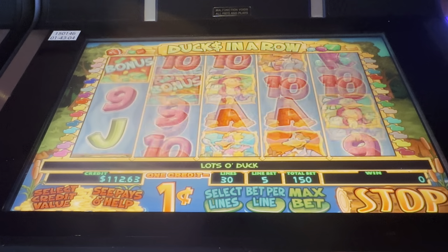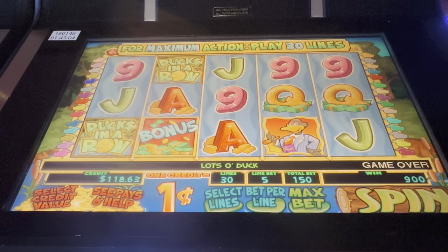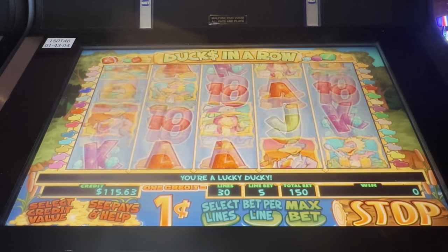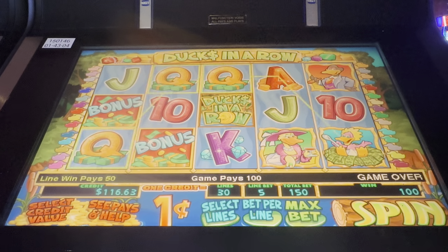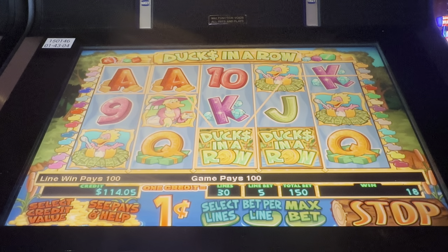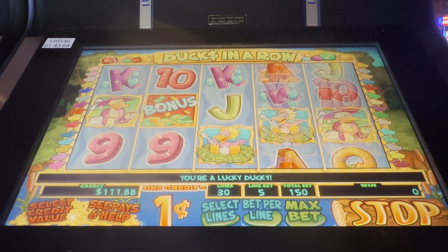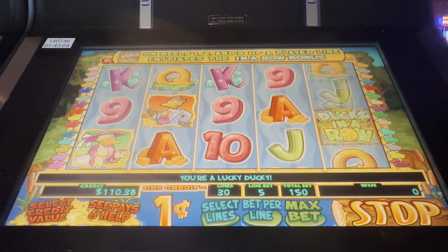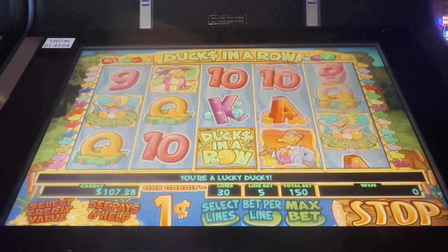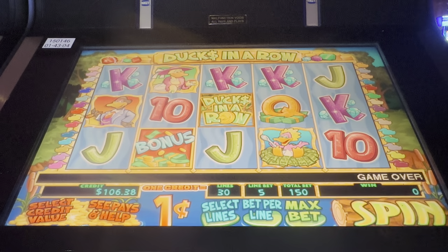For four ducks, I'm not so sure about the smaller characters. Oh bonus — one short there. Come on bonus — one short again. I wonder what the Ducks in a Row cash thing is. Now I figured it out — it's a wild! But we'll take wilds.